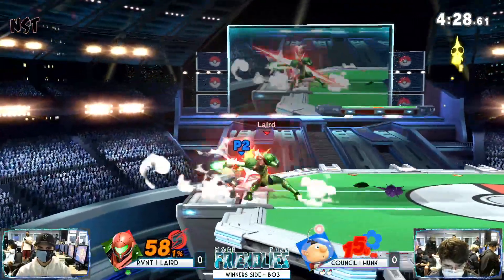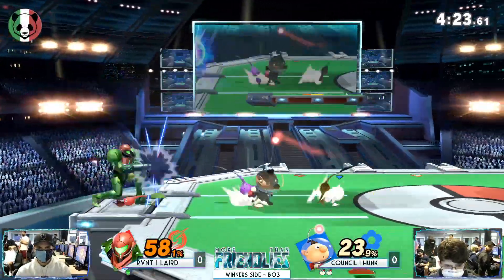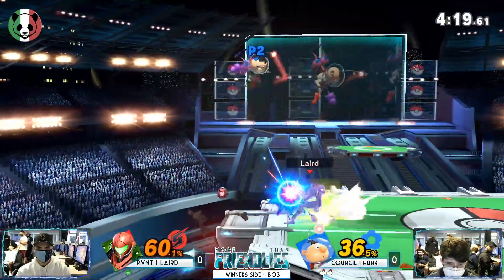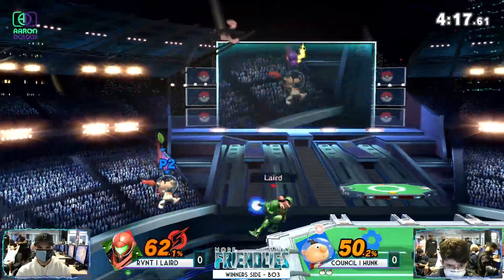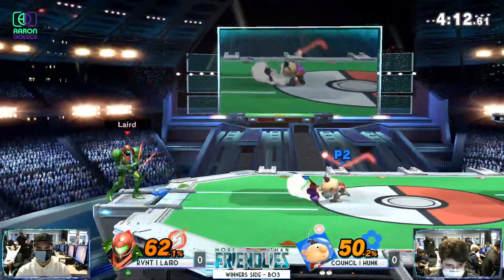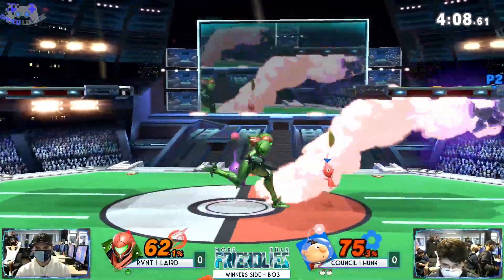What's going on, guys? How's it going? Hey, everybody. Look at this — it's Olimar and Samus. Oh my goodness. Hunk is kind of saucing, kind of punching him in the face right now, and Laird is doing everything he absolutely can. I wonder if Laird has actually even played this matchup to be honest. Olimar wasn't really a character that was thrown on the Wi-Fi brackets.